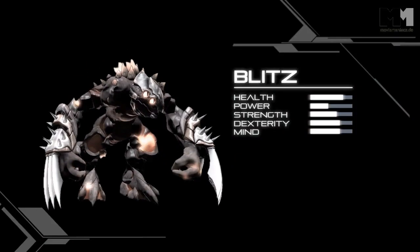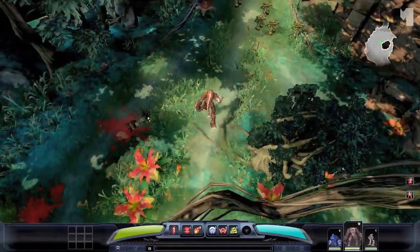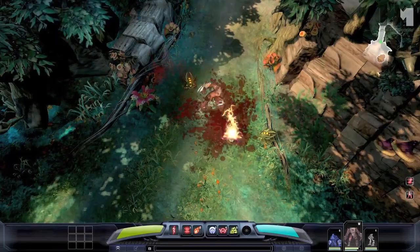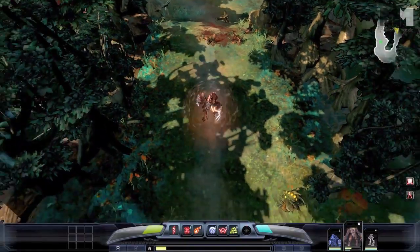Blitz is a plasma ravager, and as a ravager he's capable of doing a lot of damage, but he doesn't have much armor to sustain damage done to him. He has an ability called Ride the Lightning, which allows him to teleport in and out of danger. When surrounded by enemies, he can use Plasma Wreath to damage all enemies in his immediate vicinity.